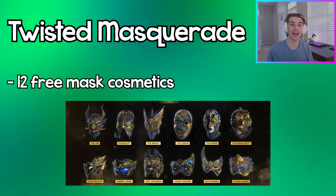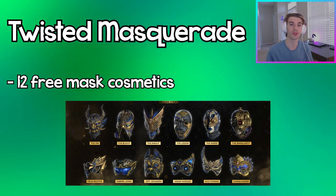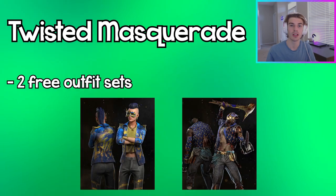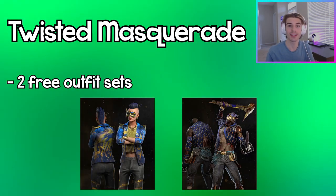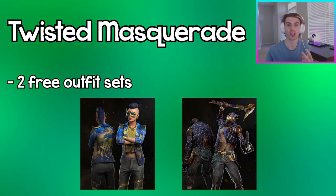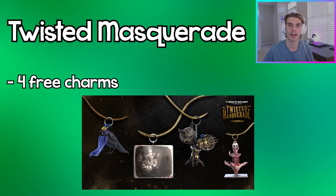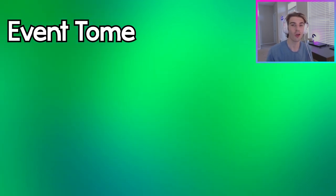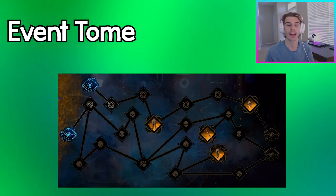Throughout this event there are 12 masks you can earn for free in games — six on the killer side and six on the survivor side. There are also two free outfit sets, one for Naya and one for Billy, that you can unlock in the event tome, and there are also four charms you can unlock in this event tome for free as well.